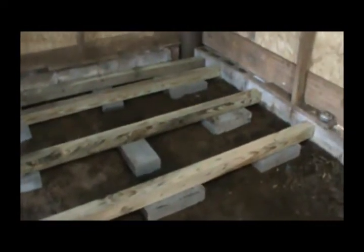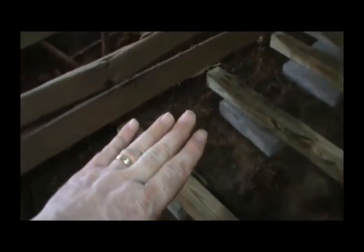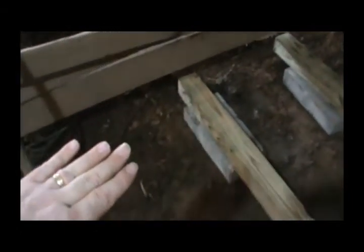Alright guys, here's another update. I've got two more in here and two more to go. As you can see, it's easing its way up this block, and by the time it gets down here it's going to be over the block. But I put an eight foot two by four across here a while ago and it's going to be about three inches high on this end. So what I'm trying to do is instead of being dead level, I'm giving it about a half a bubble drop as it's coming down.